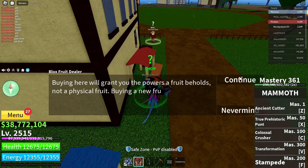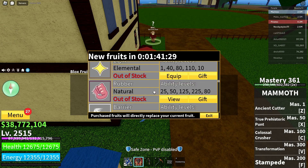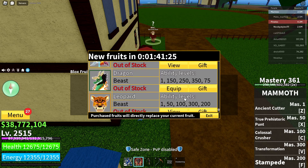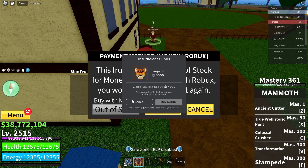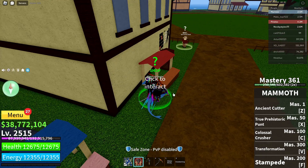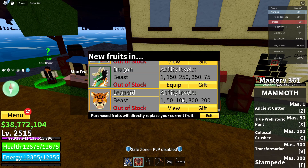After buying the boat, go over to the Blox Fruit dealer, click on him, and click continue. Wait until the menu pops up. Go to any fruit you like — I'm going to the Leopard fruit. Click on the Robux option, wait until the prompt appears, then click cancel, cancel, exit, and click on the black box.